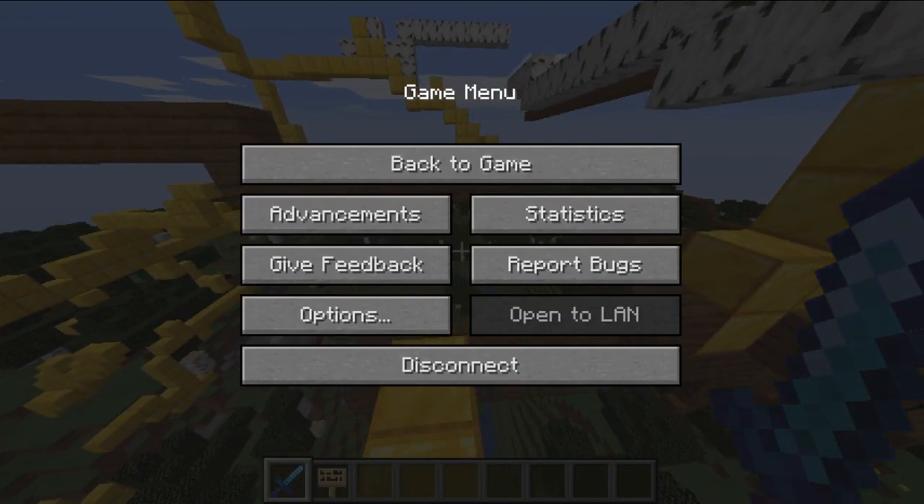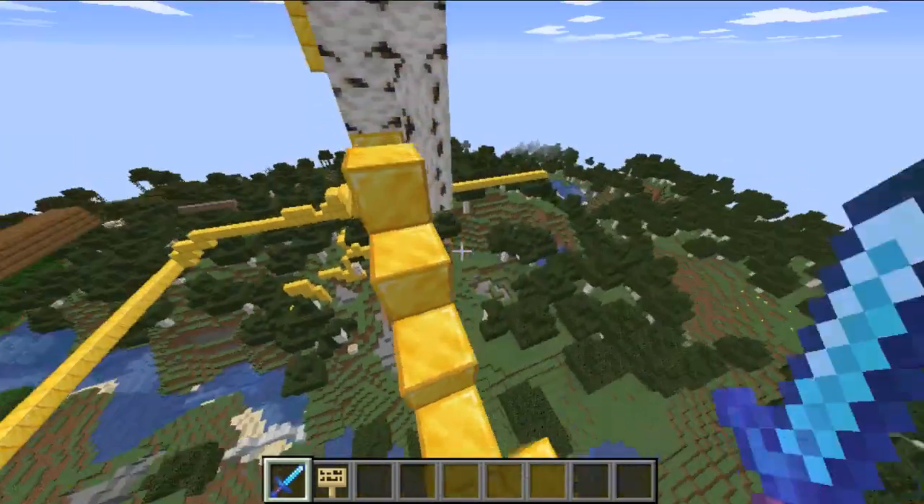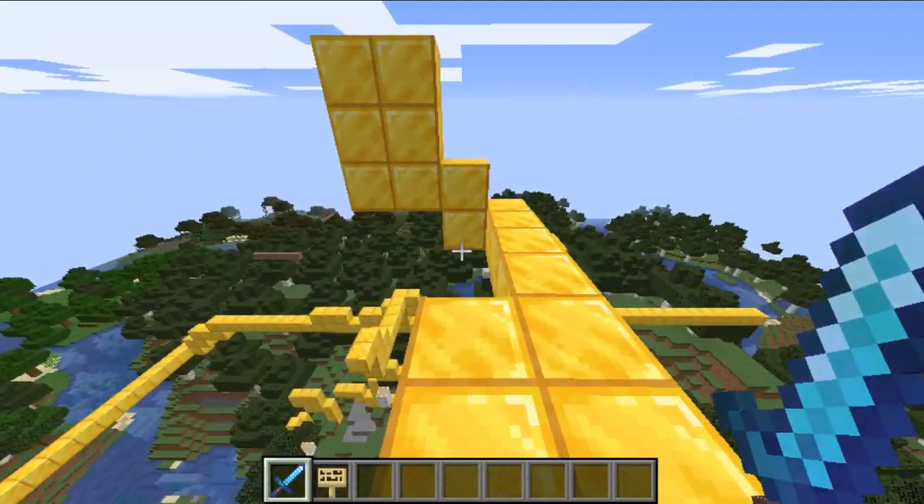It's going to ask you to sign in. Sign in, and then it's going to ask you to create a server — choose the name of your server. When you join in, do all this stuff. It's going to start automatically. You're going to want to join Minecraft on the newest version, and then you're going to want to install a plugin.